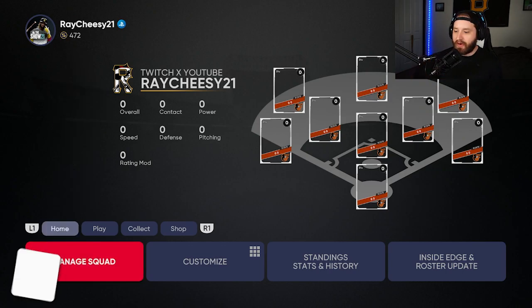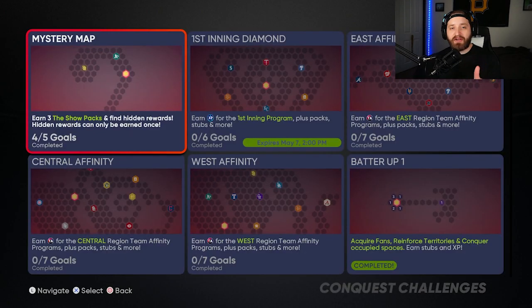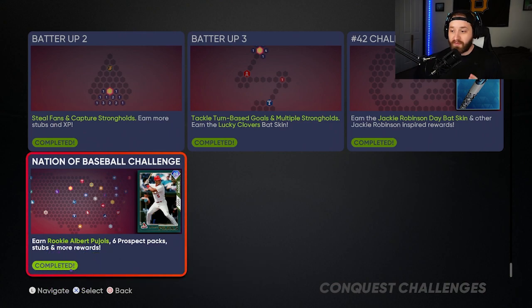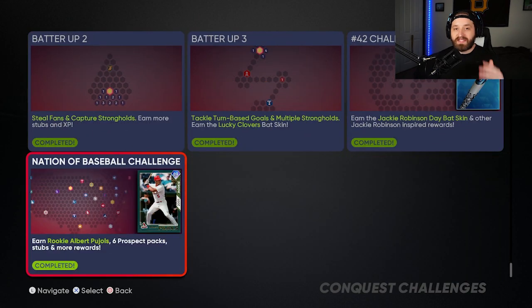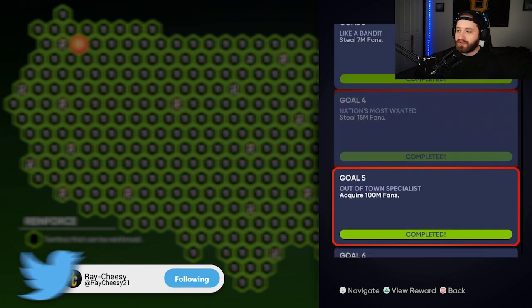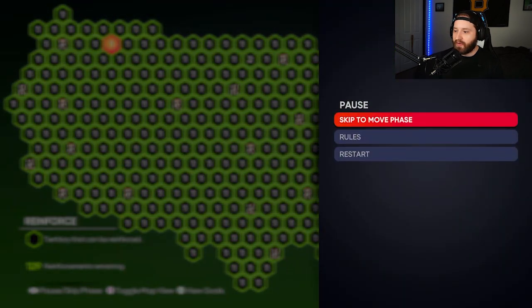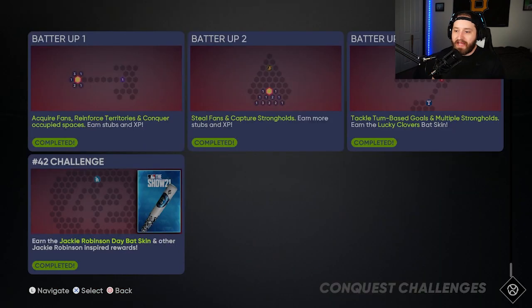If you guys do not know what Conquest is, we'll start right here — go to single-player modes and go to Conquest. The way I'm going to tell you how to do it works for any Conquest mode. For this video we're going to start with the USA Conquest map — it's a big one, and I thankfully finally got it done. It took me a little bit; this one takes a long time compared to the others.